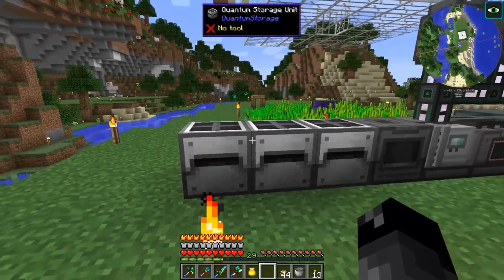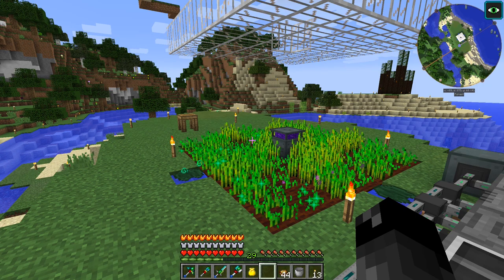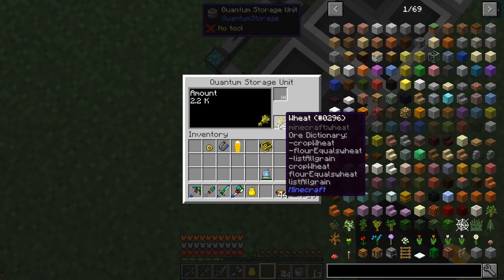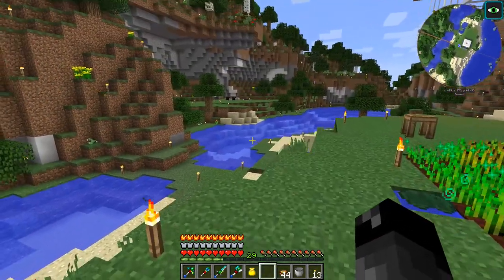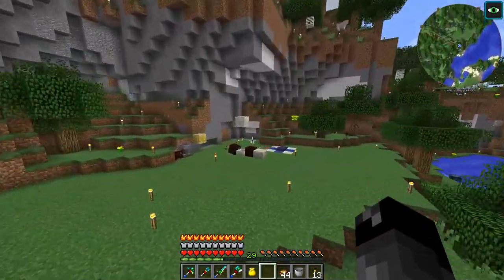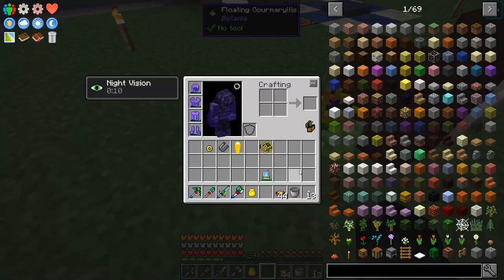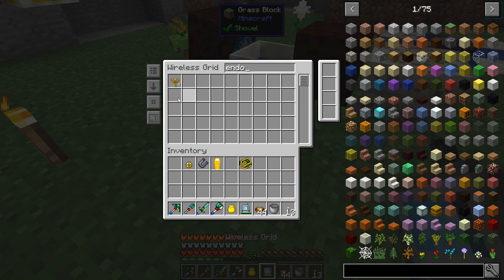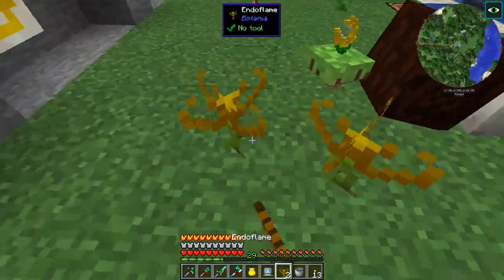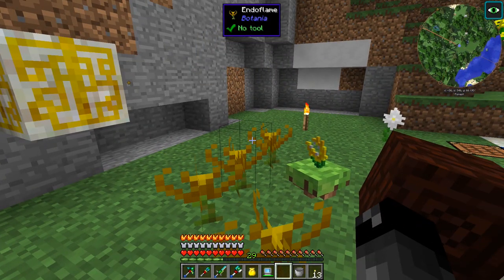We now have a large supply of wheat, and since we do, I want to get into Botania. You can make mana in Botania from food - we could take wheat, turn it into bread, and take that bread and turn it into toast. I've already started a bit into Botania. We were using the endo flames, which work okay - you throw down some furnace-burnable fuel and they produce mana, but they do it kind of slowly. They're a great stepping stone between the daybloom and the gourmet flower, but the gourmet flower is so much better.